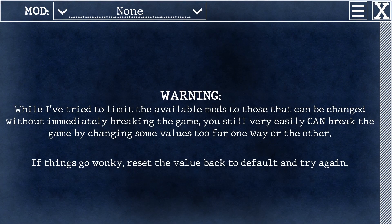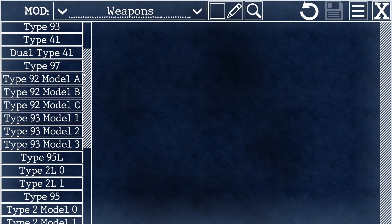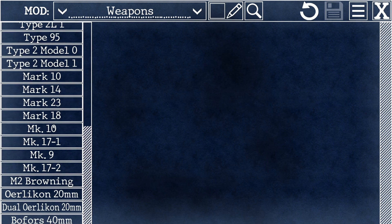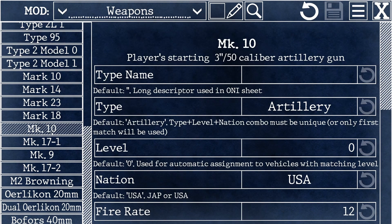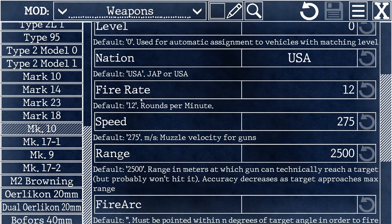So now that you understand the basics of modding, let's try something fun. Let's say you want your deck gun to be a fully automatic ship killer. We're going to go into weapons, scroll down to the Mark 10, which is your player's starting three-inch 50-caliber artillery gun. Fire rate by default is 12 rounds per minute, which is wholly unacceptable. How about 200 rounds per minute?